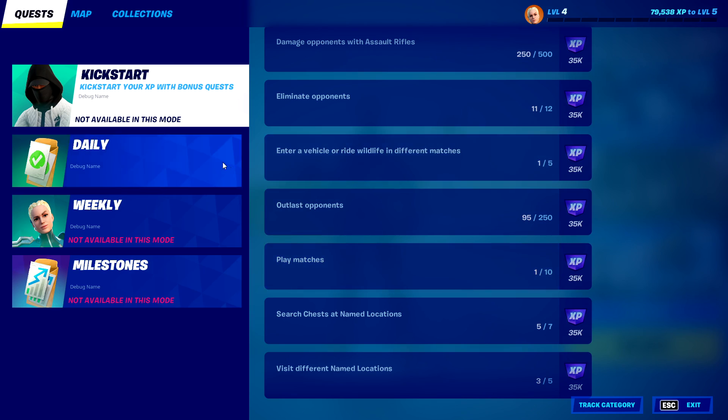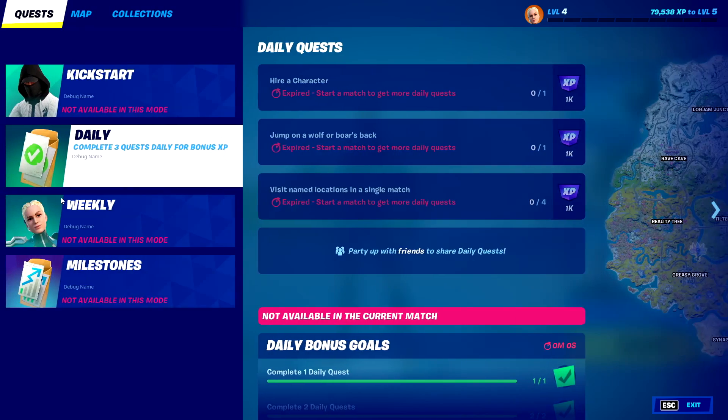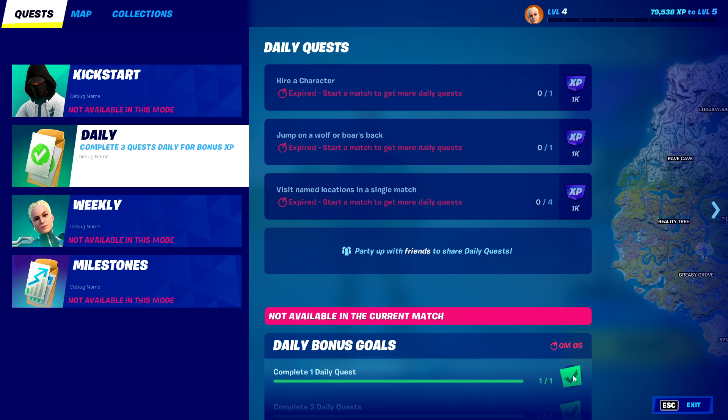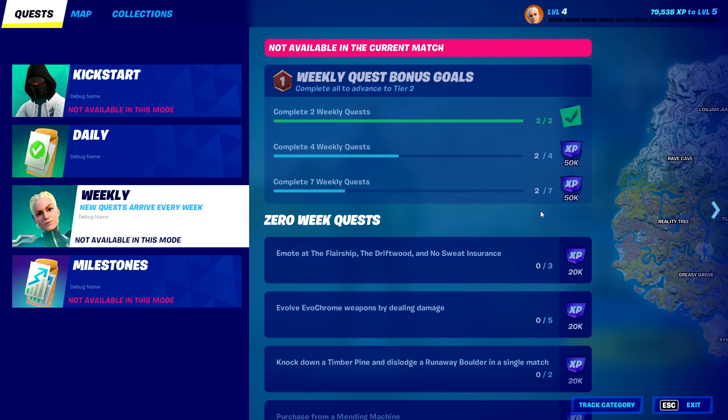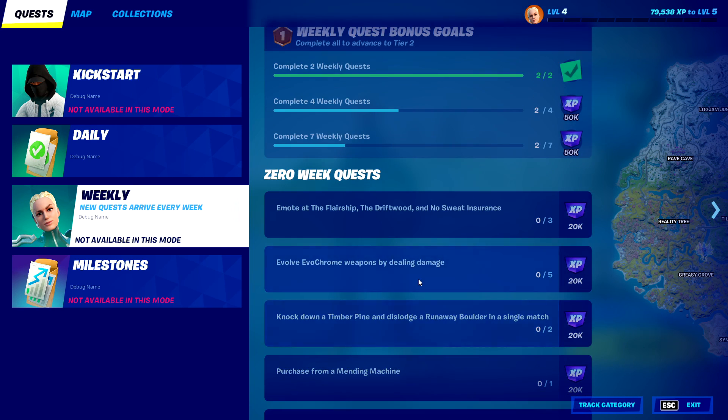The dailies really haven't changed — same as normal. You get 1,000 XP for each daily quest you do, and then you get the 15,000 XP bonus goal. For the weeklies, we have a minor change: it went from 45,000 XP for the bonus goals to 50,000, and 20,000 XP for the actual quest, up from 15,000. So we got a little bit of a buff to the weekly quests, which is nice to see.